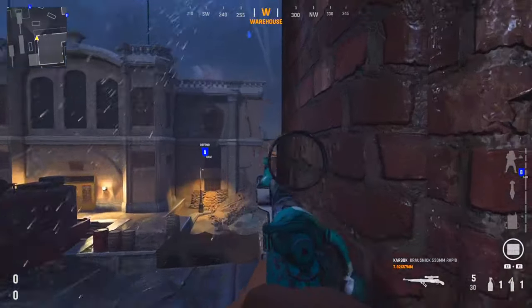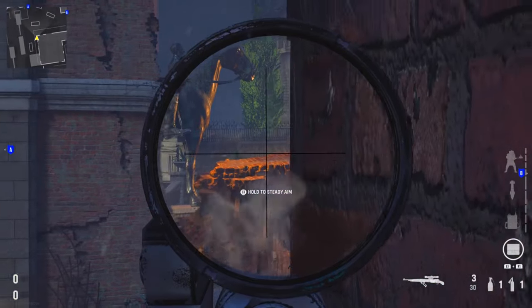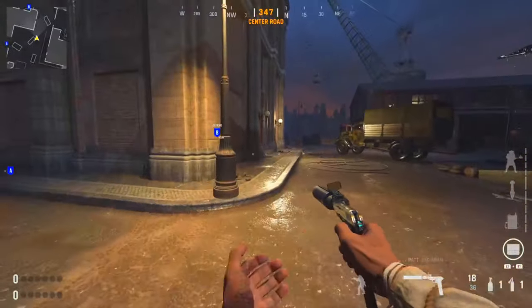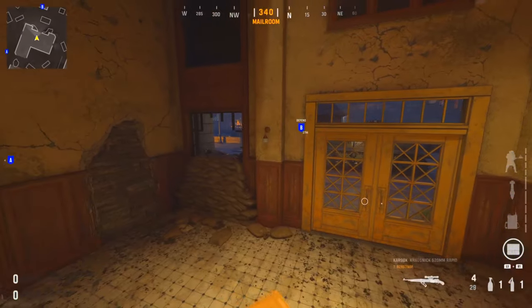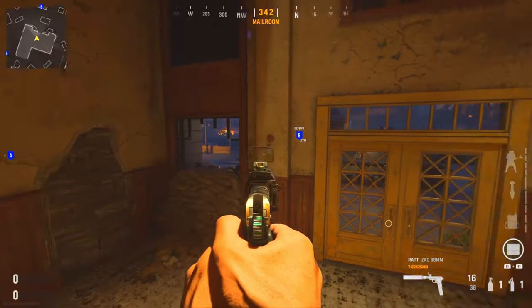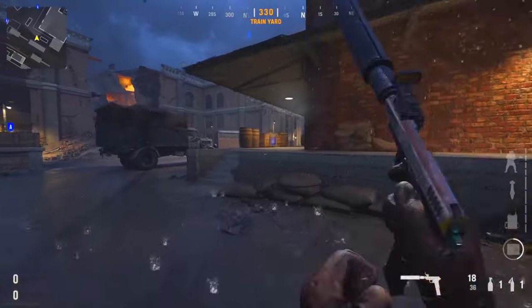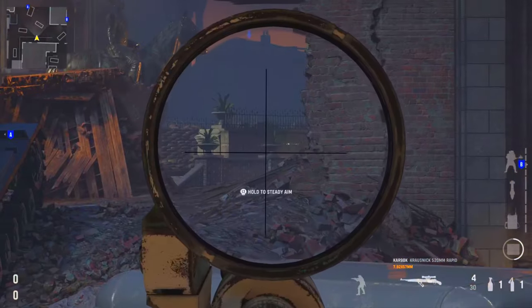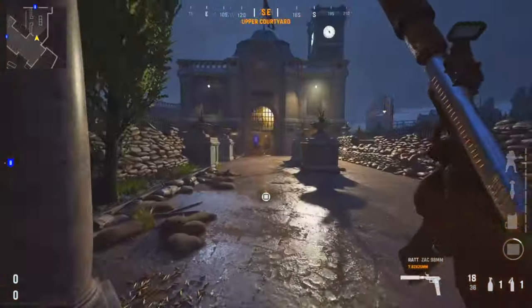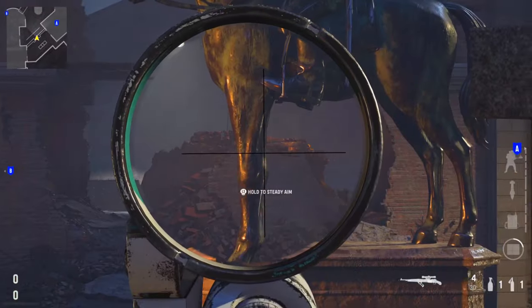A very common sniper spot used by a lot of pros, including Dashy: come up to this building spawning defense side and watch the cross — shoot straight underneath that statue of the horse and rider. Then another cool spot to get information: rush off spawn through the back door and you can watch the cross to B and give callouts to teammates. If they're not pushing B, they're probably pushing A side. Alternatively, hop on this barrel and aim straight across the top through the middle — Dashy used this in a tournament before CDL. From the opposite spawn, come to the top steps to counter that, though you're a bit more exposed.